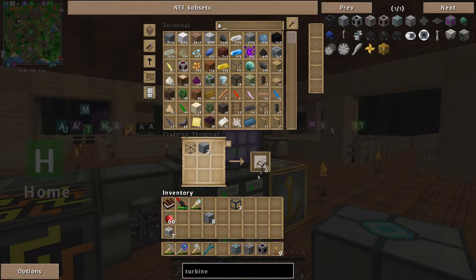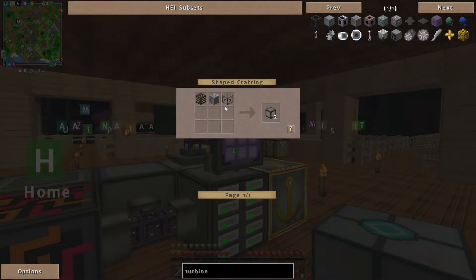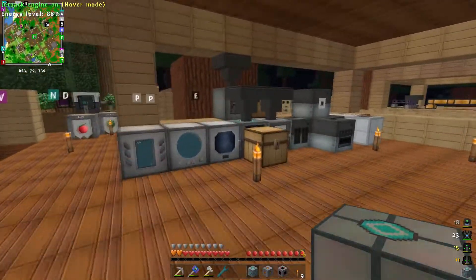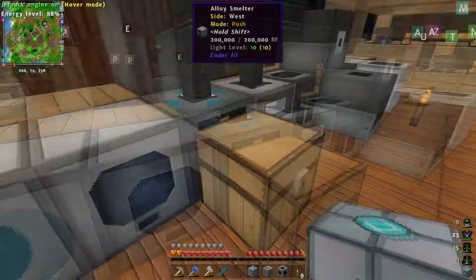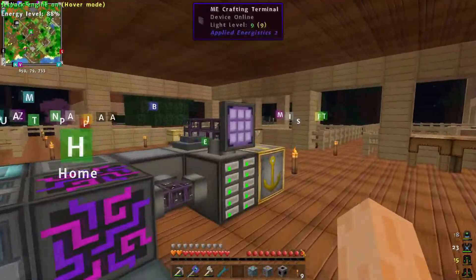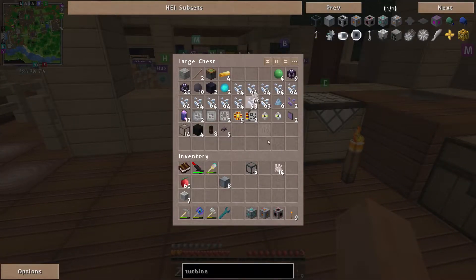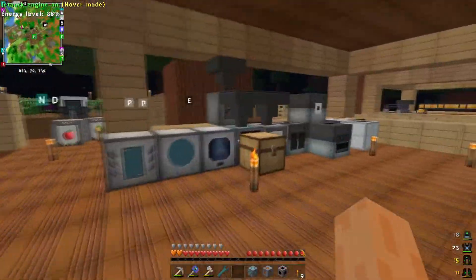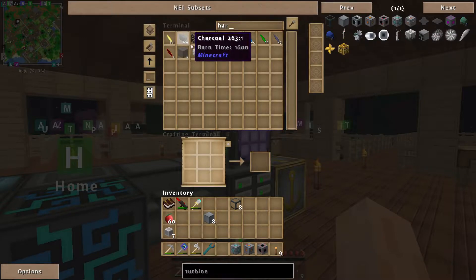Let me make some turbine glass using the turbine housing. I don't need a lot, just enough to have a look inside. Oh god, that used fused quartz — that's used all my fused quartz! No wait, it's fine — I remembered I've got more fused quartz in here somewhere. Nope, I apparently just used up all of my fused quartz. Let me get some more quartz out to make more fused quartz.